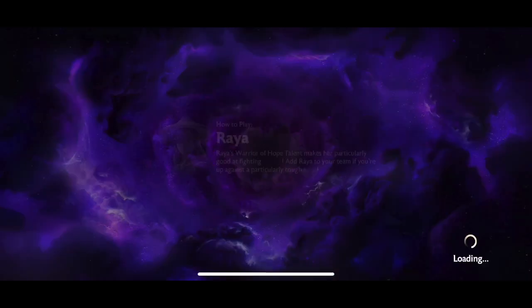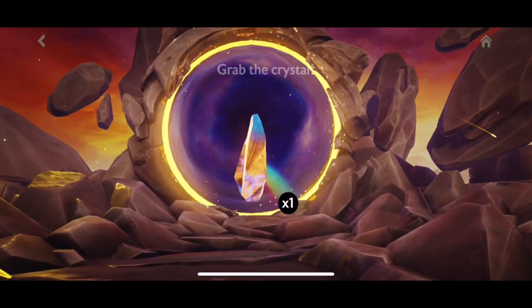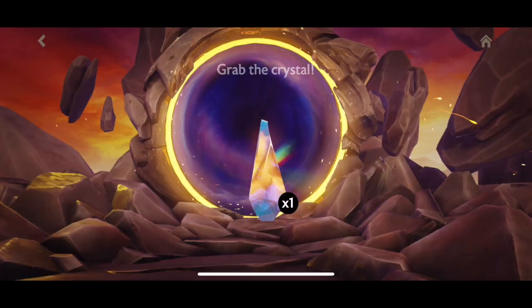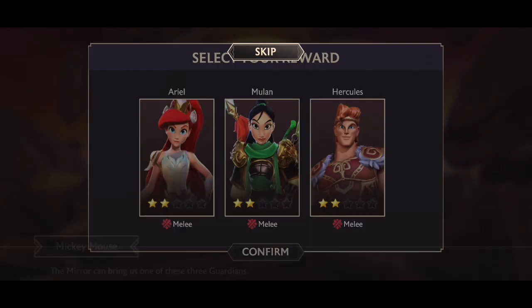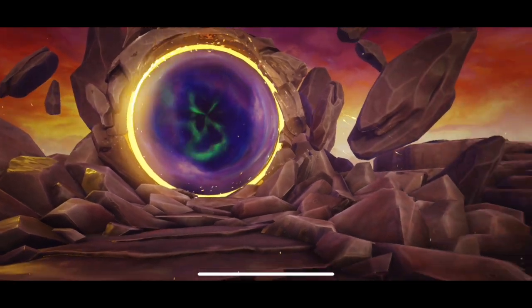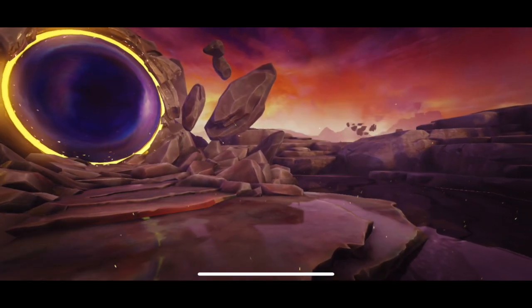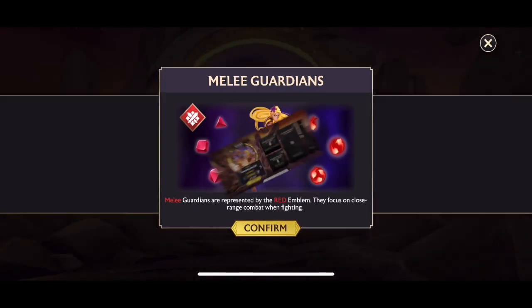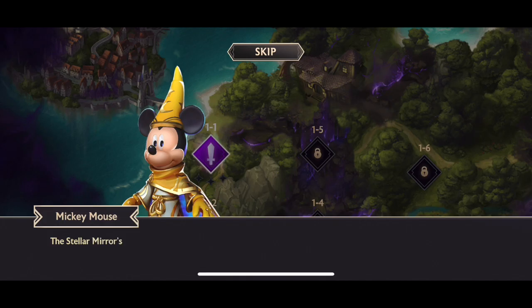We get the first crystal when you start a brand new account in Disney Mirrorverse — it's a selector between three guardians, all two stars. The best option is always going to be Ariel. Ariel, Mulan, and Hercules are all melee guardians, but Ariel is definitely the best. Hercules isn't too bad, he has some good damage, but Mulan isn't a good option for the future.